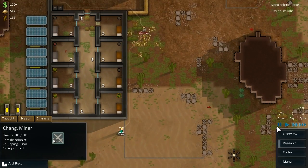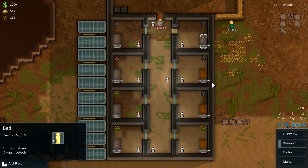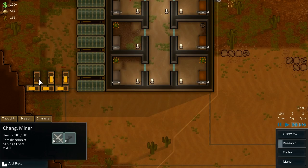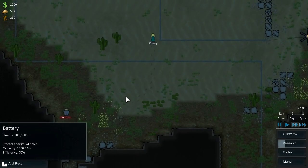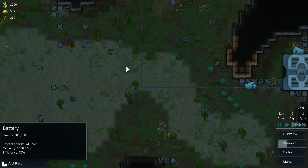We've got plenty of food in now, so if we get a trader in — we need colonist beds, that's right, we do. There we go, that bed is now assigned to Chang. Chang's going to go back to mining minerals — cool. We've got that battery in place now, which I think was good timing because we're not far off filling these up. Obviously the more batteries we put in, the slower they'll all charge overall, but that's not too much of a problem.